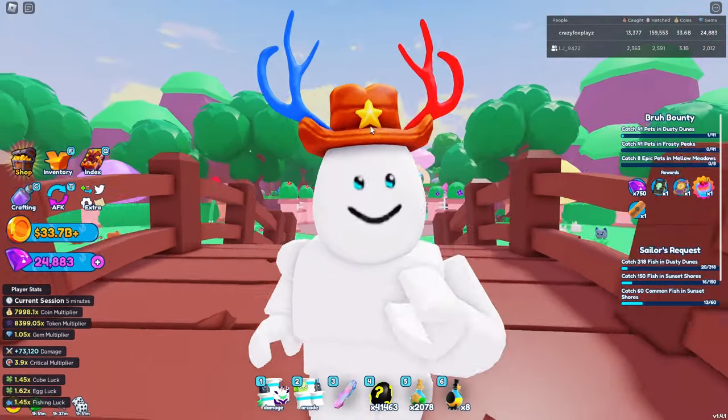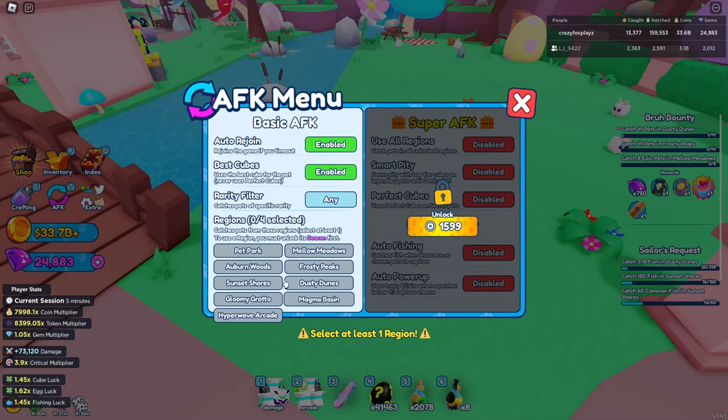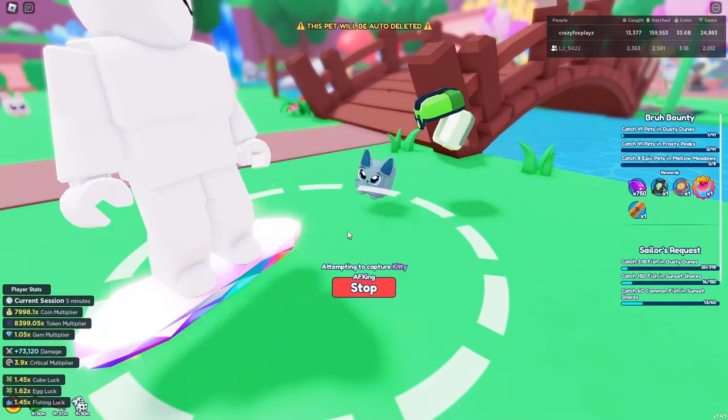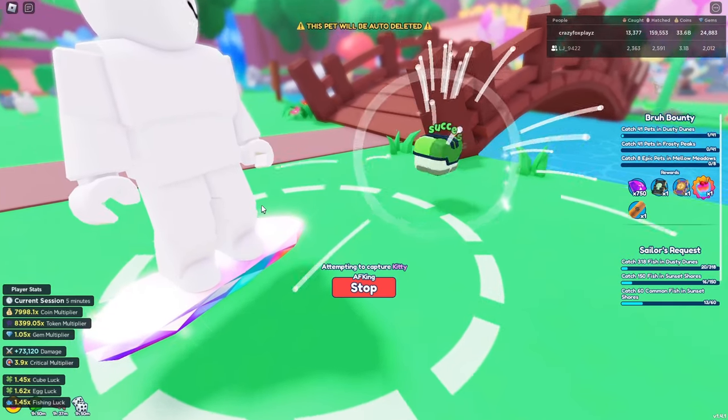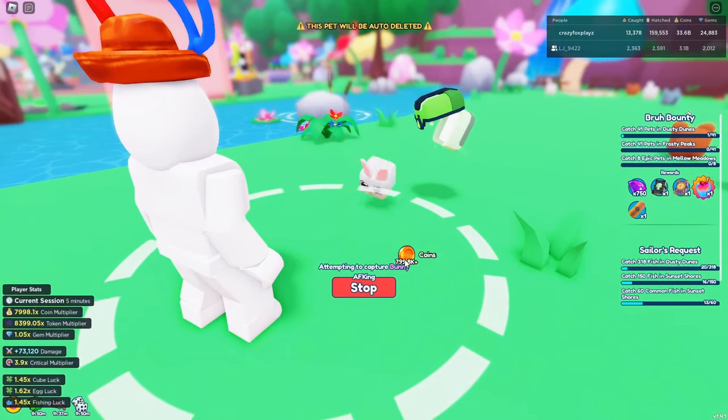Let's start with the least effective method, and that method is catching pets. Let's click AFK here in pet park and click go AFK. As you can see, every time I catch one I'll get one singular chocolate egg. So how long does it take per catch?